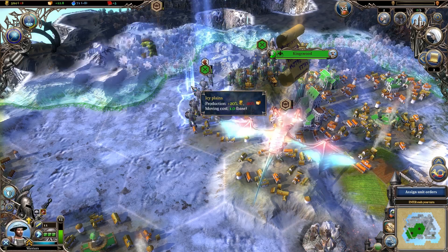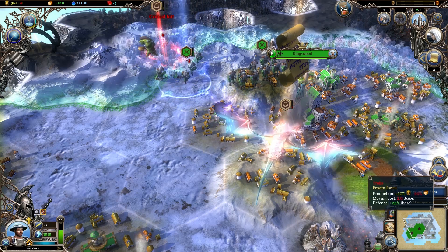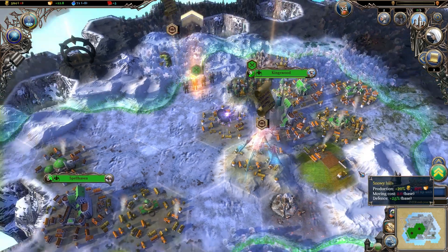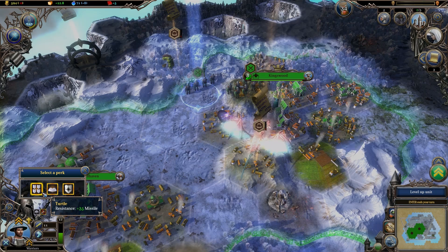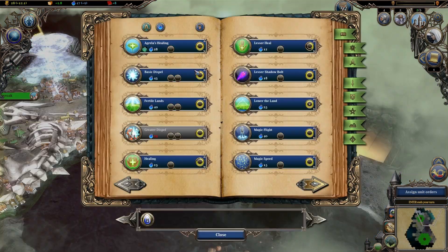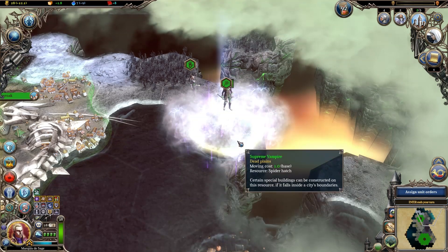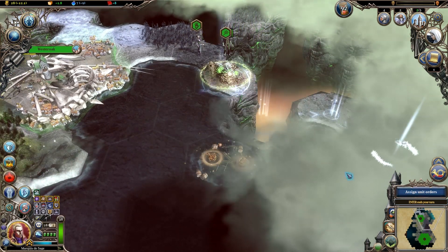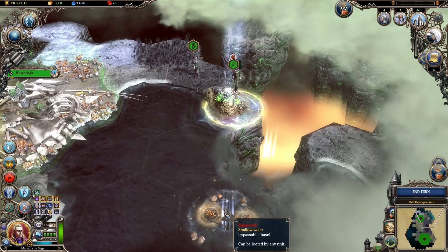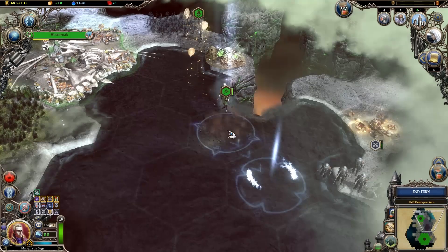There is a huge number of spells that can be learned across three different schools. In keeping with Warlock 2's focus on player choice, they cover a wide range of utilities, not just damaging and healing. Some of my favourite spells included turning enemy territory into a desolate wasteland, or raising impassable mountains to force enemies into a chokepoint. Another handy ability let me grant flying to certain units, allowing them to navigate across oceans and otherwise impassable regions.